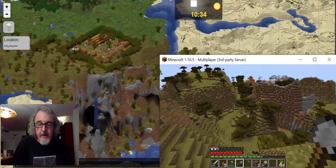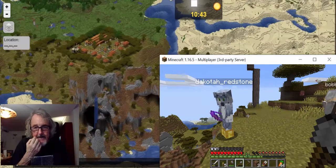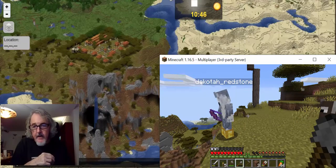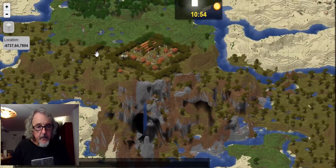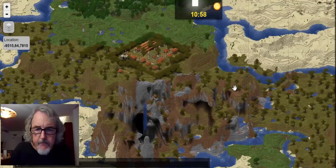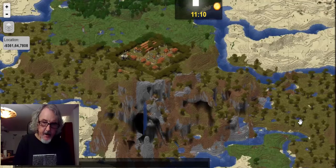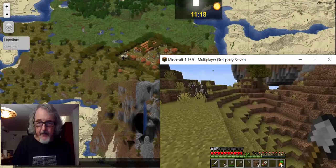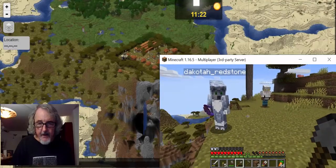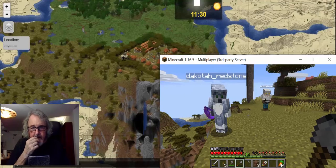They found the dungeon but didn't find the actual secret — a hidden Easter egg. It might be related to why the village has so many shroom lights. Dakota points out the orange lights illuminating the village, which Vance hadn't paid close attention to. People watching the stream will understand what they're talking about.